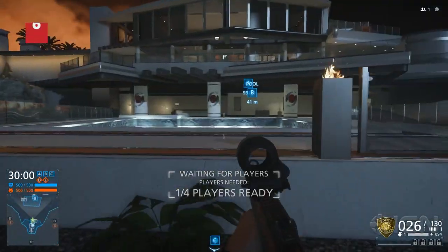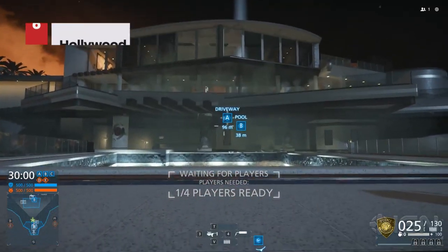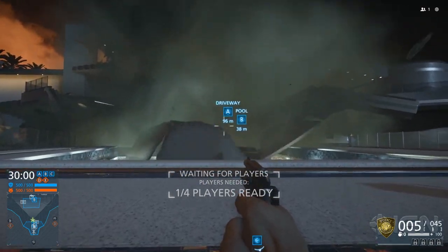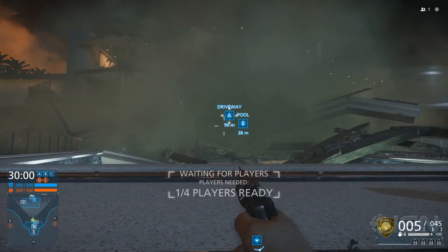In the Hollywood Heights level near the pool, you'll find three columns. Shoot out the columns with a grenade launcher or throw some grenades to trigger the event. Hey, this house just came down!